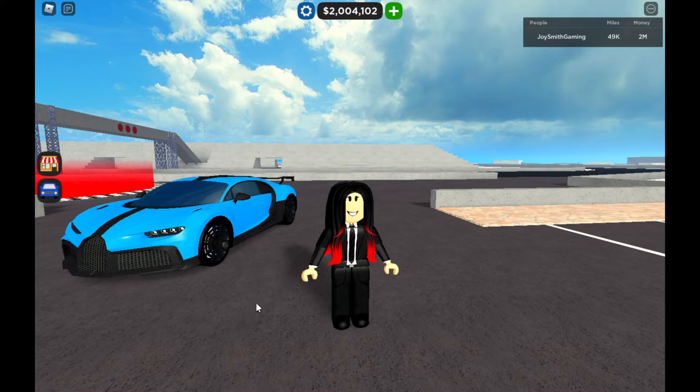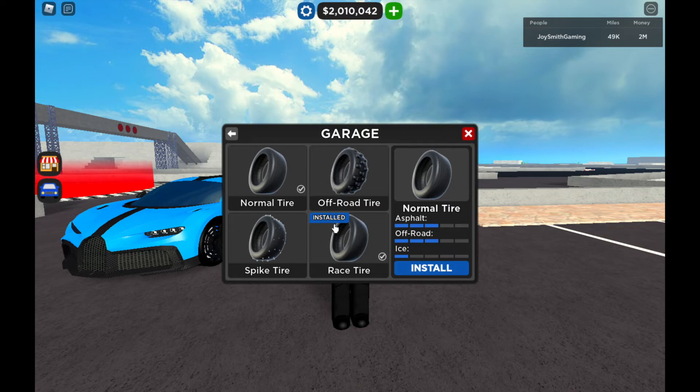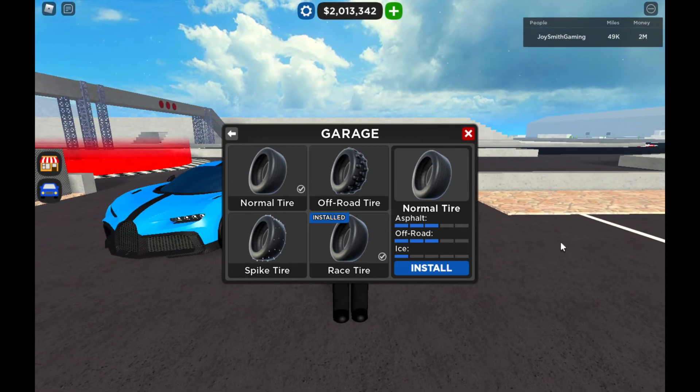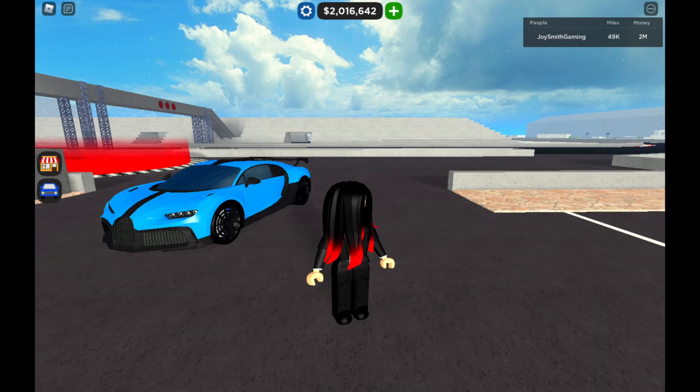Normal tires are for normal driving, off-road tires are for off-roading, spike tires are meant for ice races, and race tires are for circuit racing or gripping around corners. That's how it works. That's it — I'll see you all in the next video.